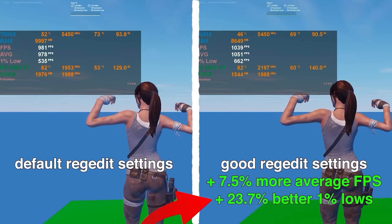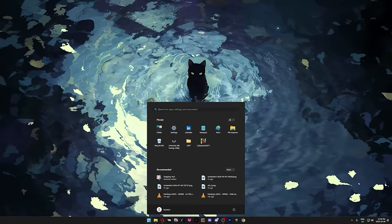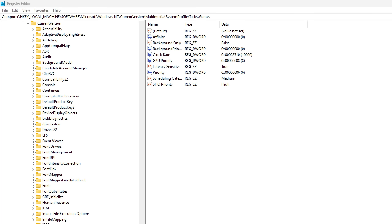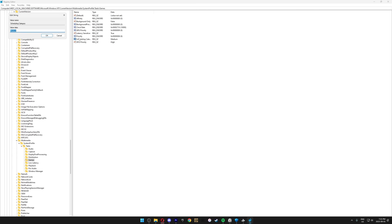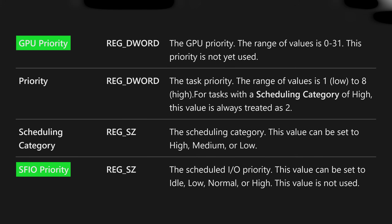Now it's time for the Registry Editor tweaks. These tweaks alone gave me almost 25% better 1% lows, so do not skip these. Press your Windows key, type RegEdit, and open it as Administrator. For the first tweak, highlight the address bar and replace it with the line from the description, then press Enter to teleport to that folder. Double-click on Scheduling Category and set it to High — it simply increases the responsiveness of your PC. According to recent Microsoft documentation from July 14th, GPU Priority and SFIO Priority values are not yet used, so don't worry about changing them.